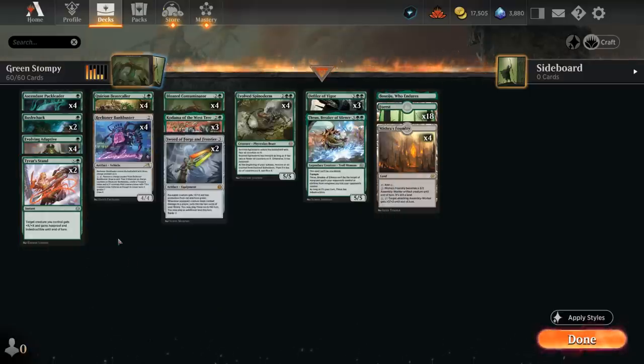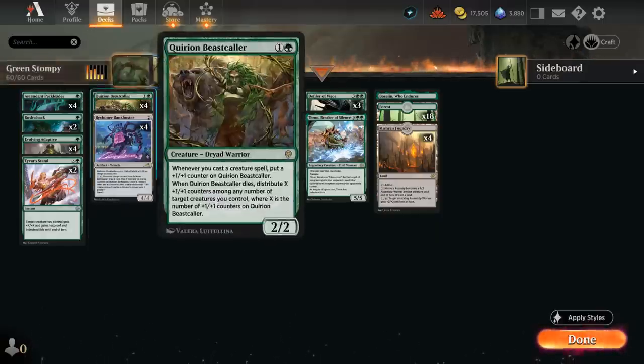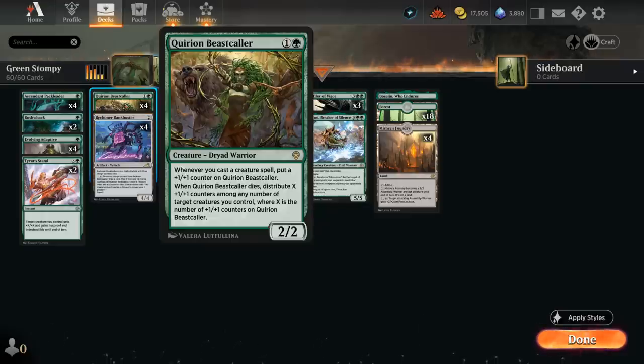The rest of our deck has some of the usual suspects: Pack Leader at one mana, a 2/1 that picks up a +1/+1 counter whenever we cast a spell with mana value 4 or greater, and can also enter with a counter if we already control an expensive permanent. At two mana we have a full set of the Beastcaller, a 2/2 that picks up a +1/+1 counter when we simply cast a creature spell, and when it dies we can move those counters onto our other creatures.